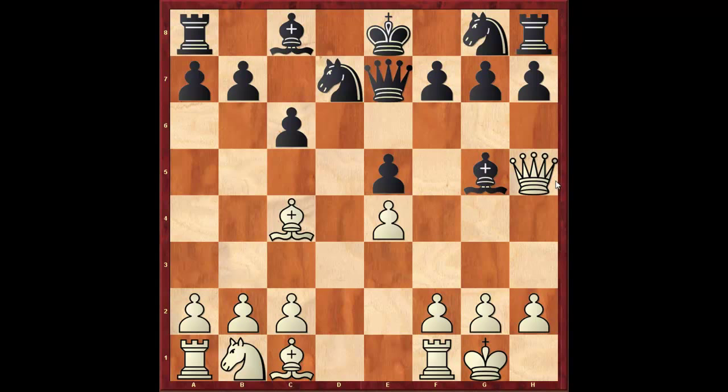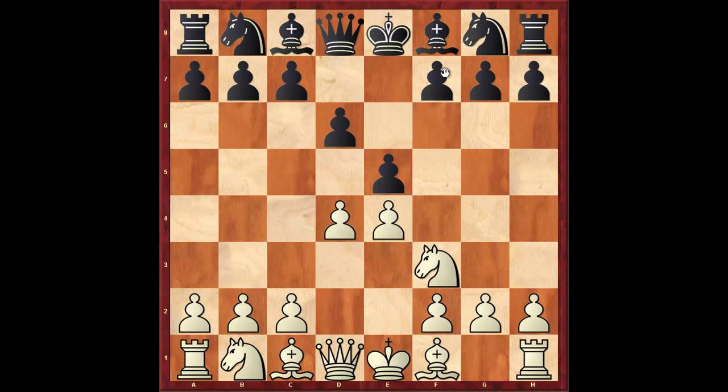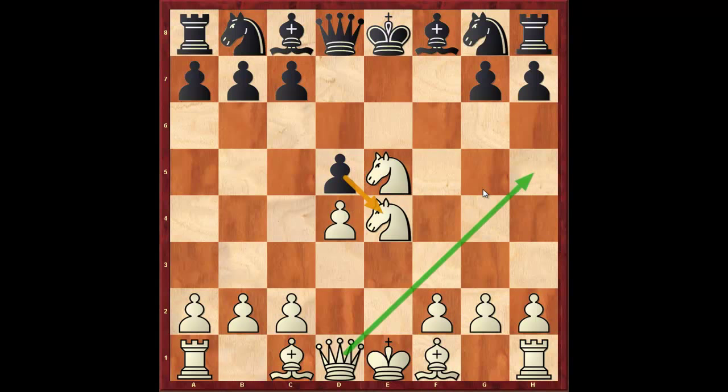So going back, another way of continuing here is to play f5. This is a huge lemon. There are two ways of getting an advantage. One way is knight to c3, which is the way advocated in most books: pawn takes, knight takes, d5, and knight takes e5 — and White is just completely running over Black.